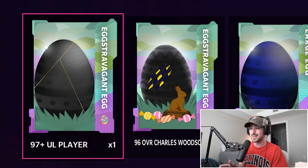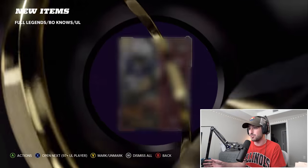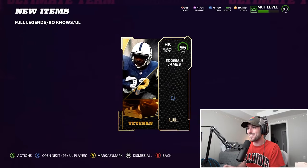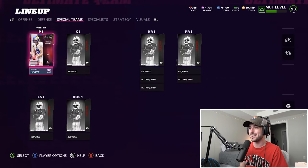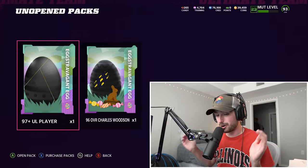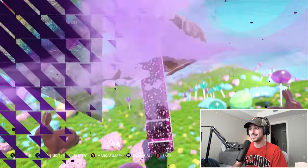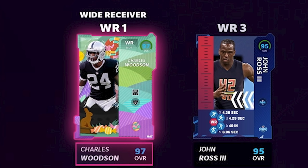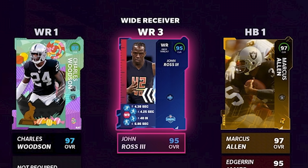Another free agency card: 95 Allen Robinson. Our last large egg before the two extravagants — a 97 ultimate legend player. A full legend bonus or ultimate legend — could be a 99 overall. Closing my eyes — we end up getting a 95 halfback Edgerrin James. We still have no right outside linebacker, no kicker, and no right tackle — three positions we need but only two cards left. It's not the Charles Woodson you think — he's a wide receiver. Charles Woodson is wide receiver one, Allen Robinson wide receiver two, John Ross wide receiver three.